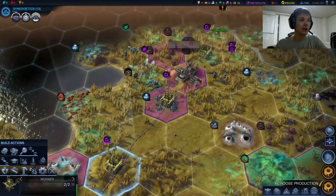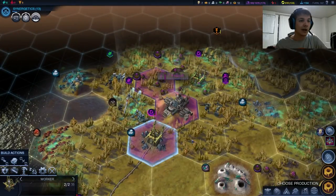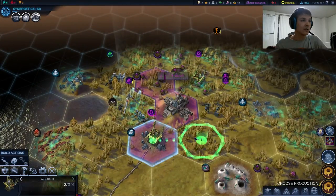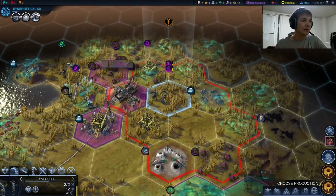Our road to Tan by Magrail is completed now, and we can begin cutting down some of these forests and building some of these mines.